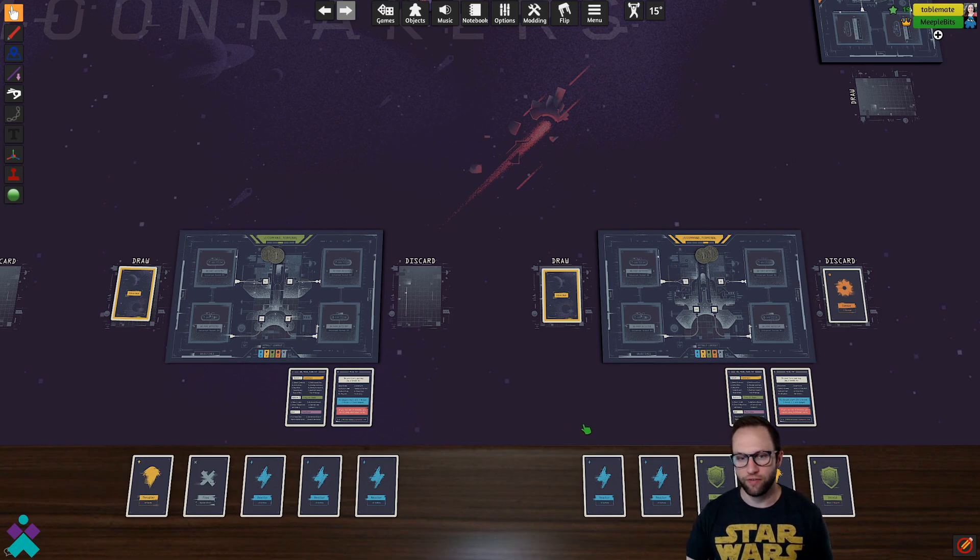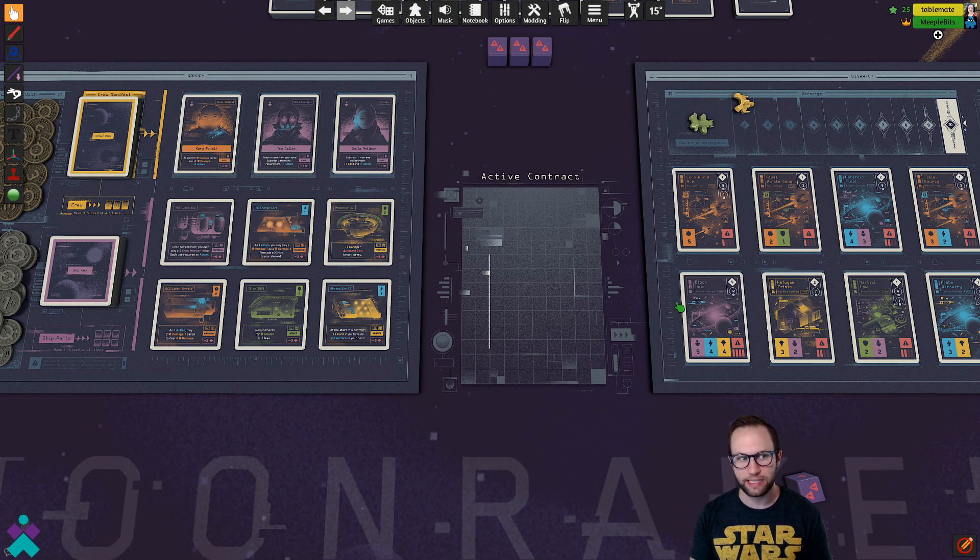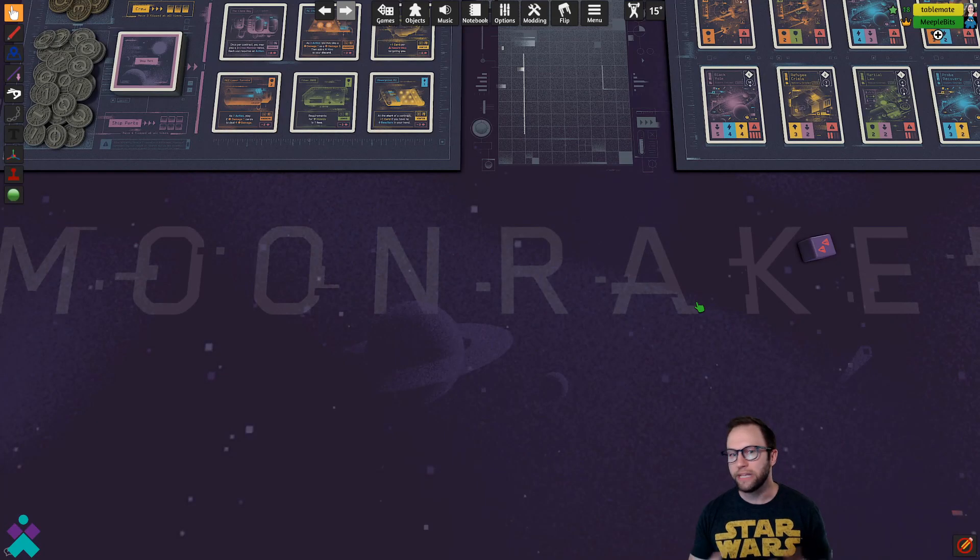So that'll do it for this version of Moonrakers — really, really well done. The artwork is really nicely done, and as you can see, the only thing scripted for you is that initial setup. But like most games, the setup probably takes the longest, so once it takes all of that out of your hands and does it cleanly with some nice animations, really well done. If you have any questions about this particular version of Moonrakers, go ahead and leave a comment down below — happy to answer them as best I can. If you enjoyed the content, feel free to leave a like and subscribe. I definitely appreciate the support. Until next time, thanks so much for watching.